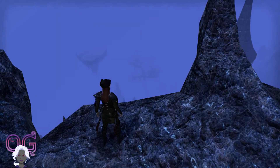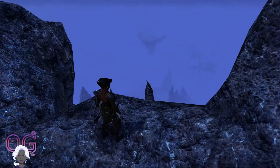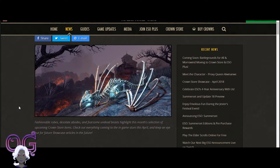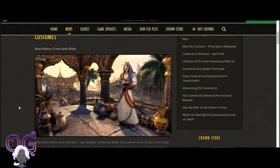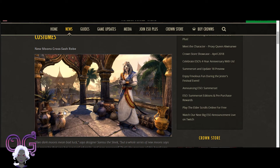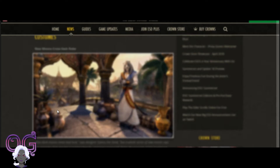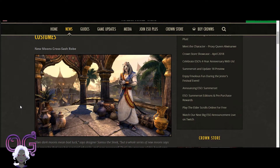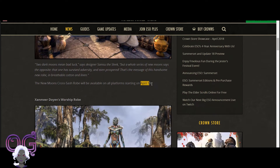But it is high up in the sky, just floating around like all the other things that float. Let's check out what else is coming in April for the Crown Store. The first thing I'll show you is the Moon's Cross Sash robe. This is a Khajiit outfit that is coming. It looks gorgeous - I really do like this one. I will probably get that. I do have a Khajiit. This will be available on April 19th.